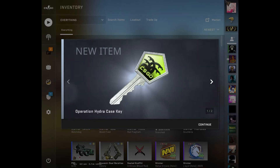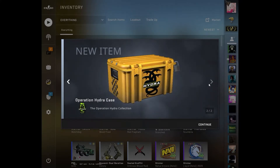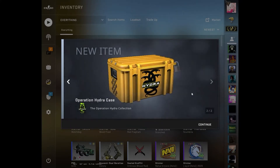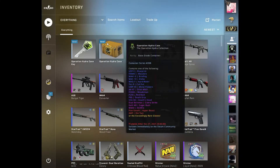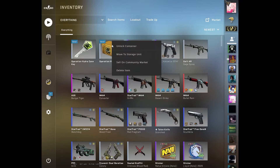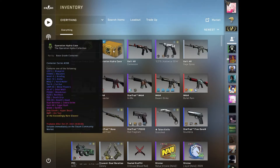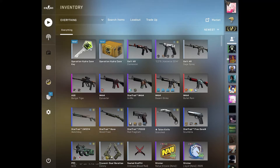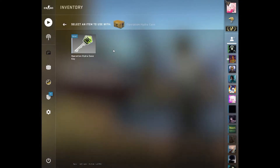Hello and welcome back to my channel. Today we're opening the weirdest case in CSGO - and that is a true statement. It's not clickbait whatsoever because this is the weirdest case. This case is around 8 euro, and the key is actually cheaper on the market than buying it from the in-game store, which is very weird.